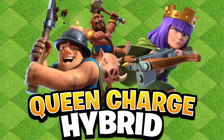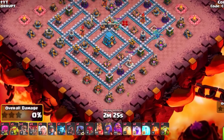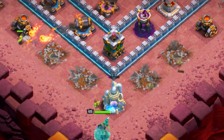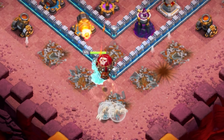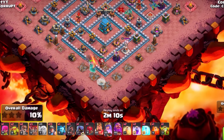Let's kick things off with a pretty strong option: the Queen Charge Hybrid in our number three spot. This is a very strong option and with the Overgrowth you can do a lot more. You're going to start off by funneling your Queen — this can specifically be Baby Dragons or even Sneaky Goblins — but you want to make sure that you're able to get her to go in the right direction by using a Super Wall Breaker to enter into the base.